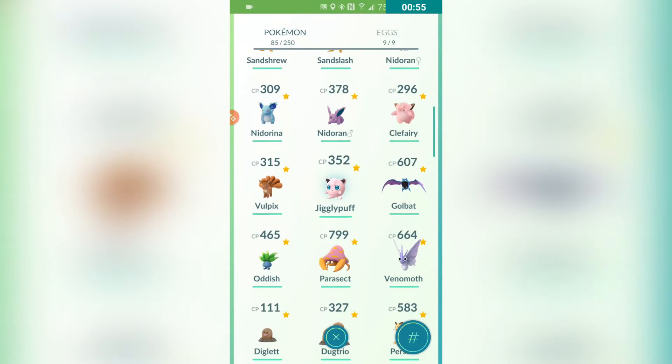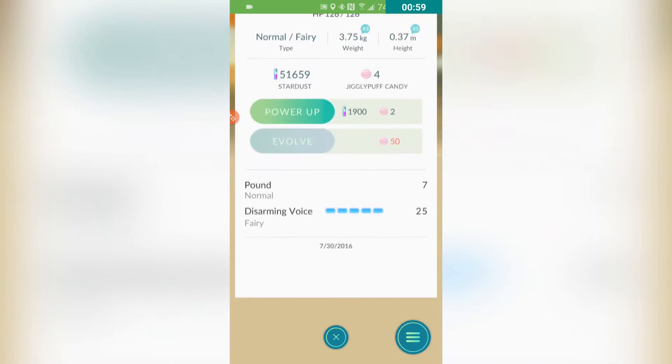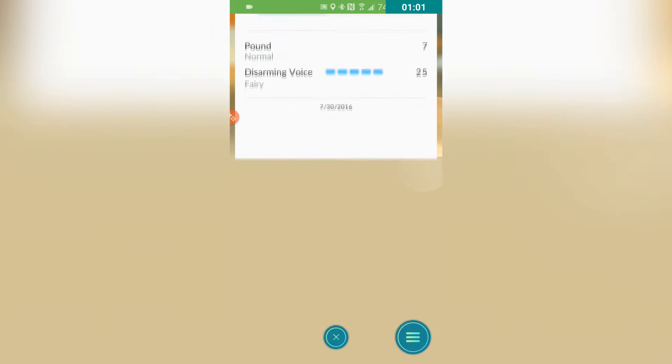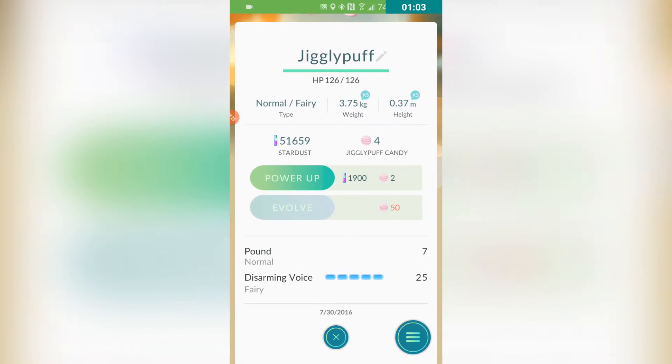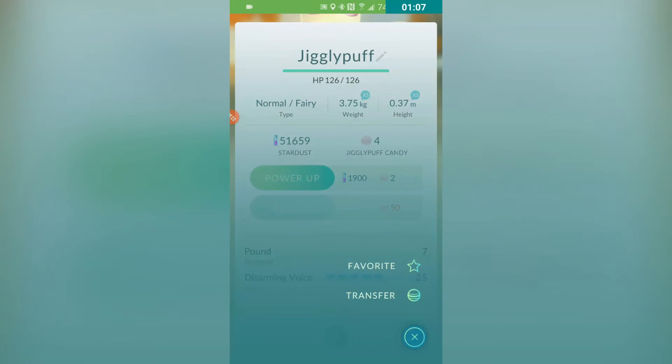The numbers are a lot bigger and a lot more readable. Also the map is totally gone — as you can see, I could scroll up and there's no more locator map, no more little stuff in there.